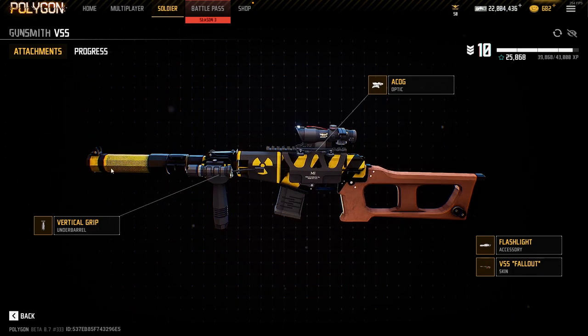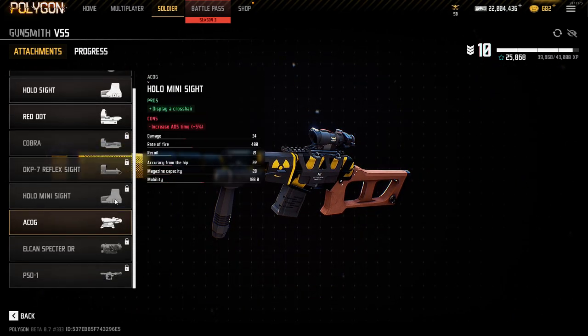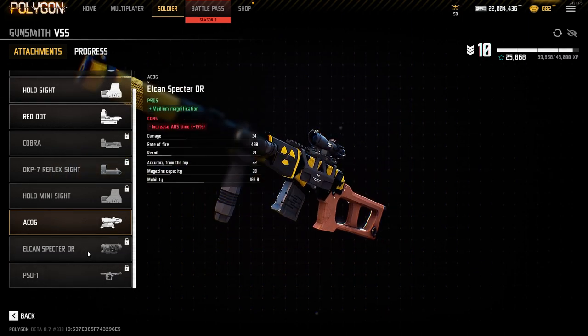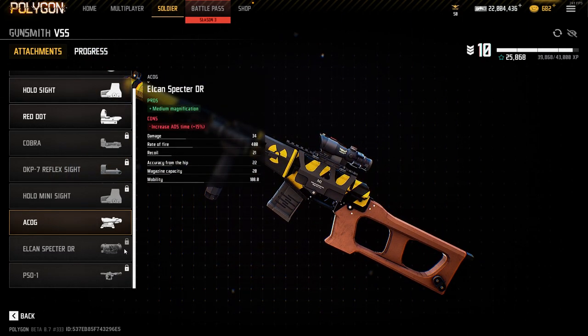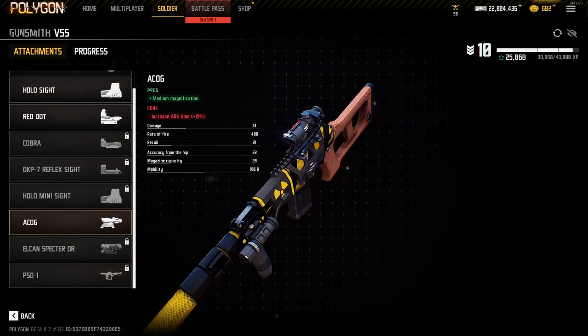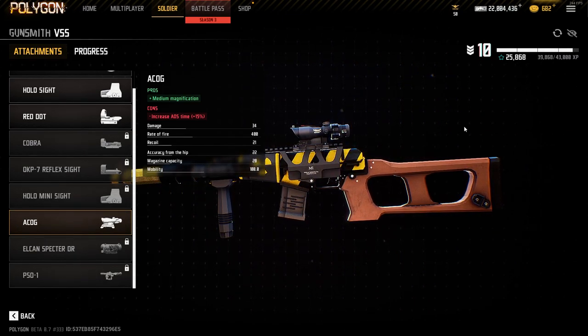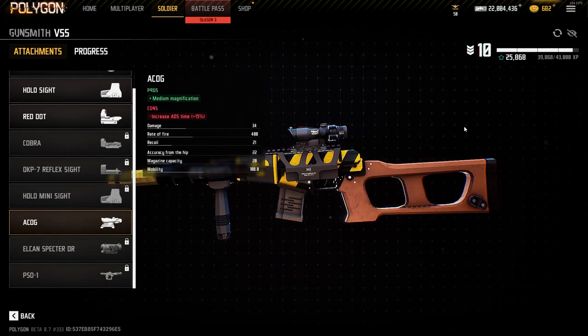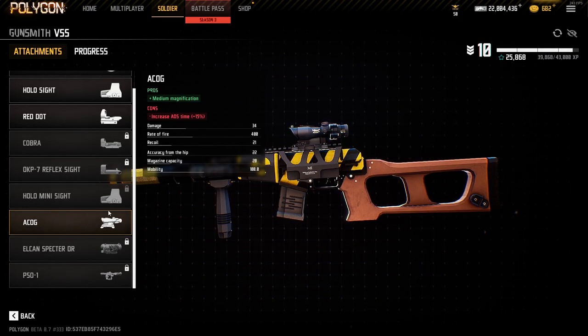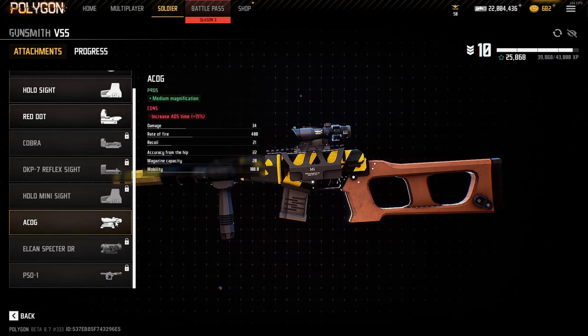The setup I'm using is an ACOG, vertical grip, and a flashlight. Obviously you can use the Elkan if you want a higher scope or the PSO. I don't like it too much because it's just too much zoom for me. I like to have either mid range or close range, so I would recommend going with ACOG or Red Dot. I really like the ACOG just because it's easy to hit headshots at medium ranges with it.